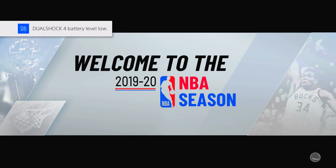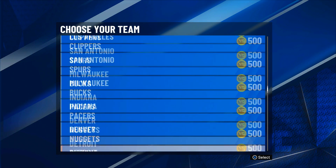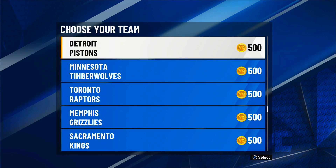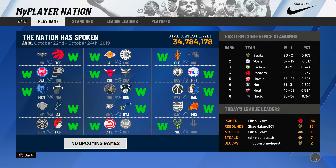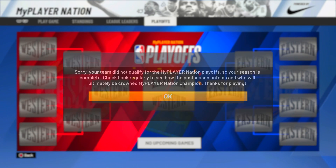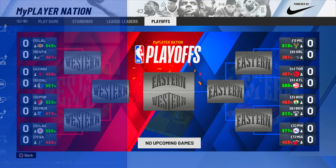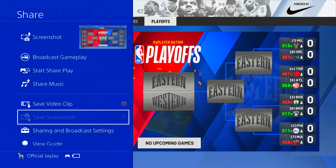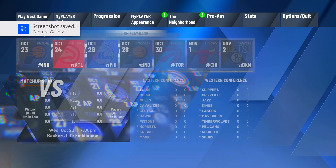Once we load into the NBA season, this is a crucial step. We are going to pick the Detroit Pistons — they're never going to make the playoffs. Don't pick the Cavaliers or the Hawks because sometimes they do make the playoffs. You're going to see the new addition: the MyPlayerNation playoff mode. Take a screenshot of this screen so you can look back and see what teams to choose later when doing this glitch.